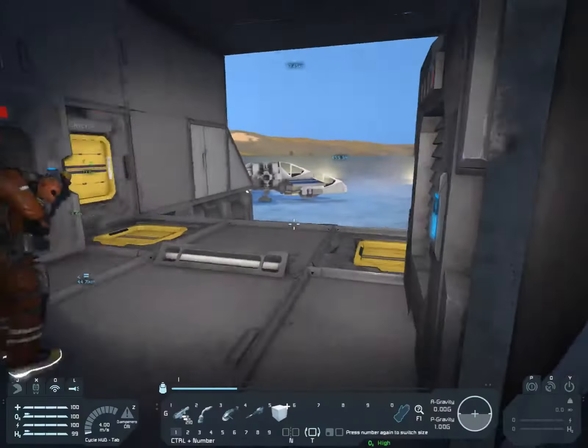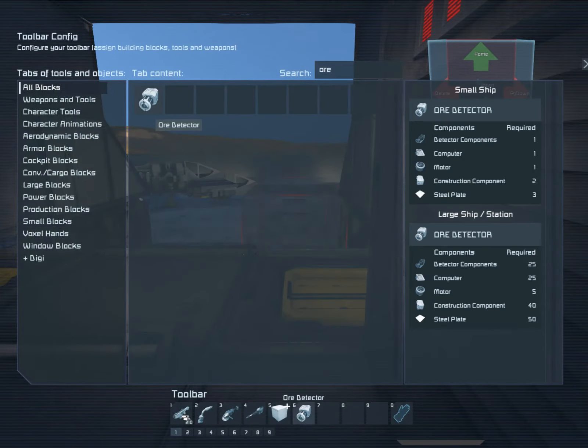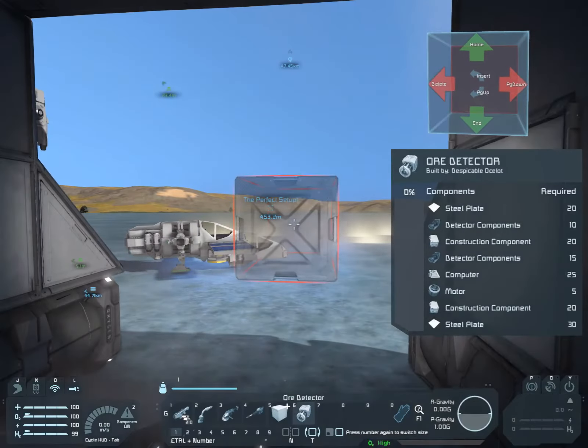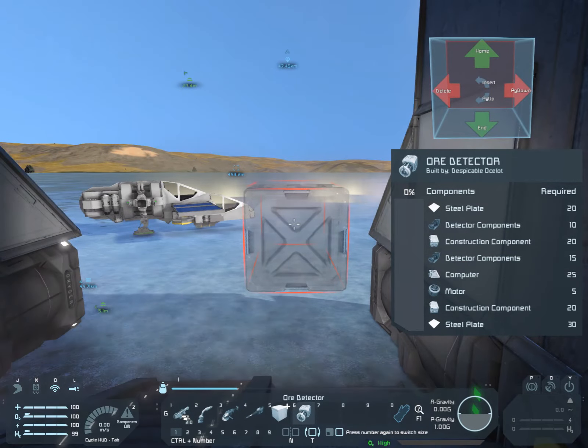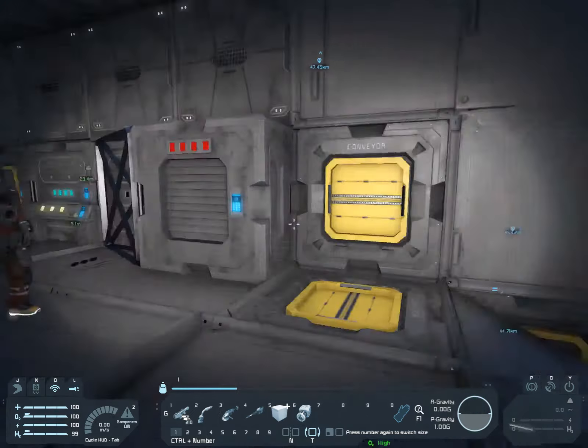Ore detector — hang on, let me get the materials out for you. We need steel plates, detector components, constructor components, and some more detector components. Just get as many detector components as you have and we have the rest. It needs 25 to build the entire thing, I believe.